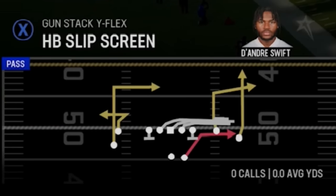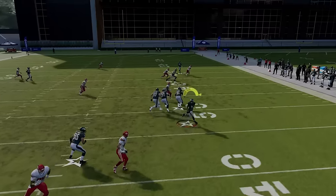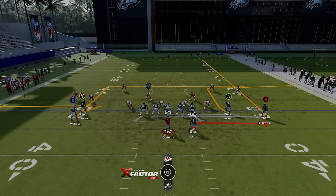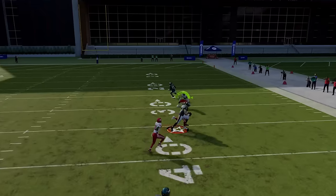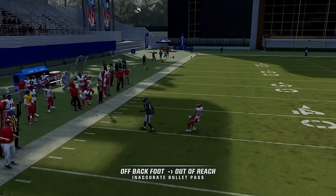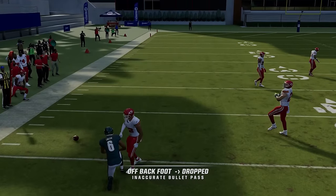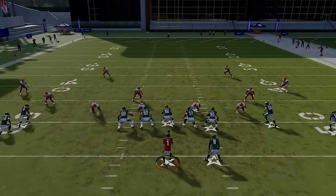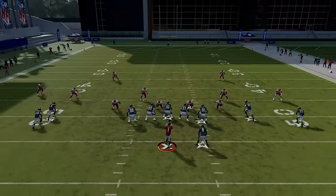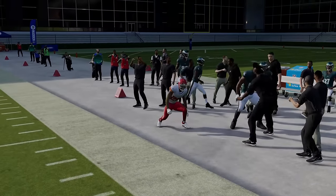There's also a halfback slip screen that's basically the same read structure. I don't really like screen plays too much because the linemen can get in the way, the running back won't pull out, or a user could be on top of it. But what I like about this play is that you have other options — the sail can still get open, and the Y receiver gets open against a lot of zone coverage. The only thing to worry about is throwing off your back foot for bad accuracy. This play is not just about the screen, which is one of the things I like about it.